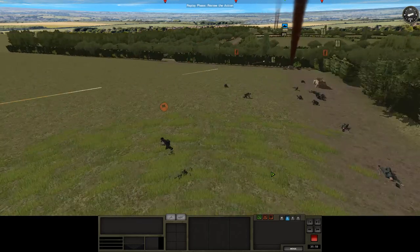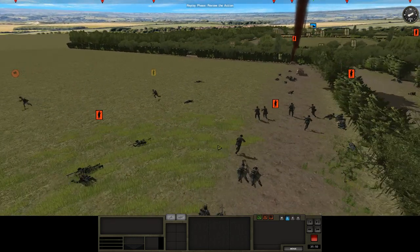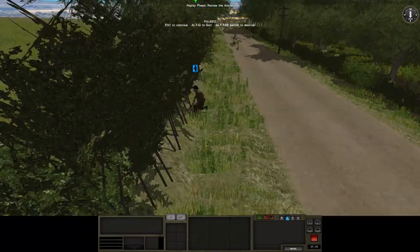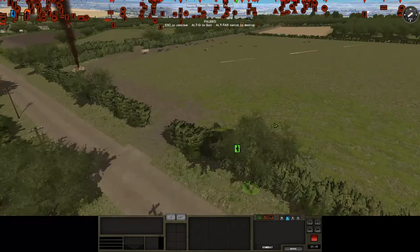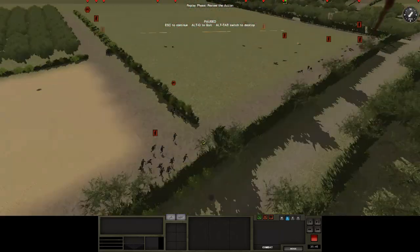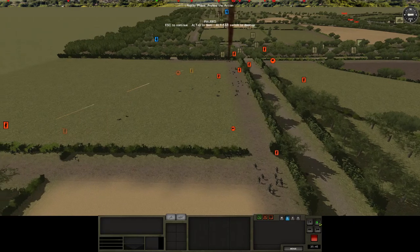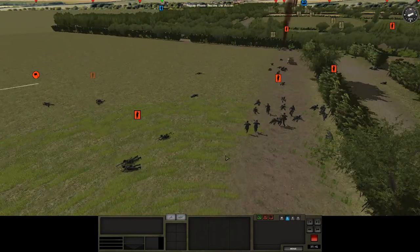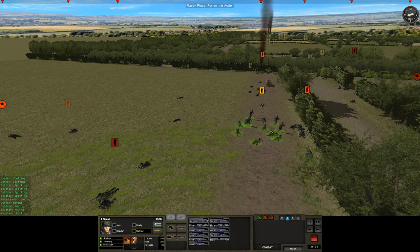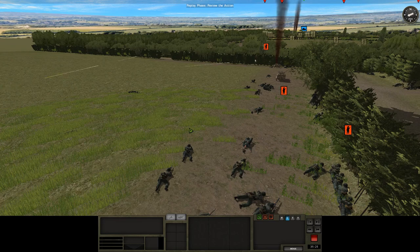Over here in the field of death, we're definitely getting the lead out. Some Tommies there — nobody can see them. This lone rifleman there has spotted them. This squad here — a gigantic clump of people about to get shot — are using the assault command to get forward. We'll see how they do with their own bit of firing and moving.